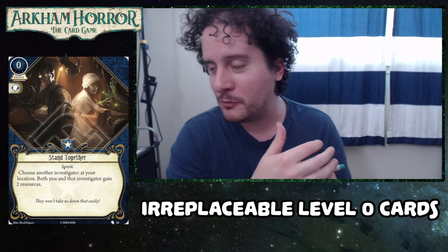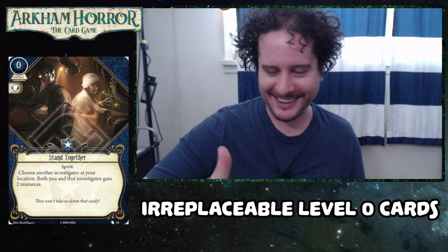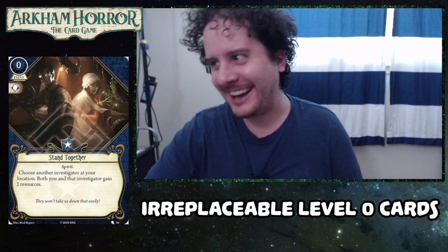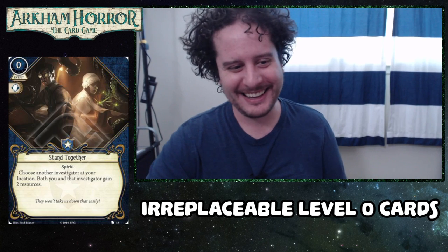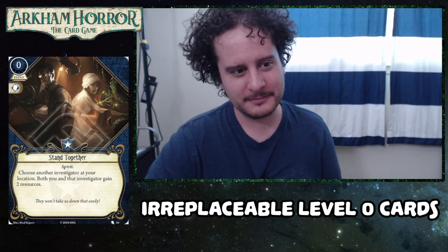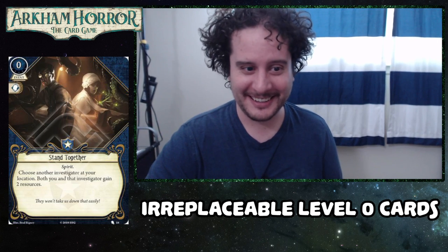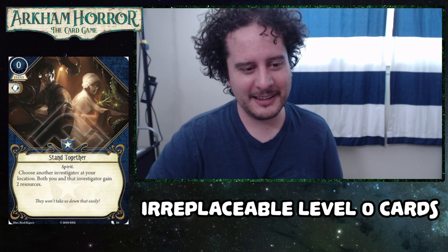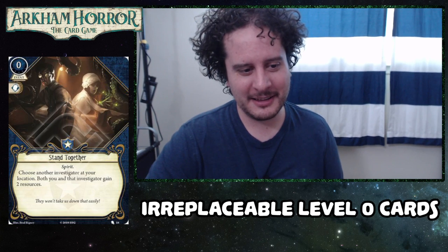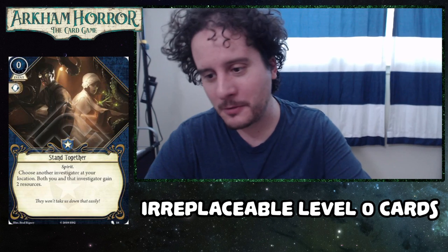Can you guys imagine in the days if we had this when we had our mono guardian? Just all of us being like, 'I got your back, I got your back, I got your back.' That would be incredible. If you look at this one kind of cross-eyed, it does a reasonable impersonation of Faustian Bargain — you're at zero money, you get four resources, and you don't have any curse tokens in the bag. The downside is that you always have to pick the option that doesn't benefit you the most.